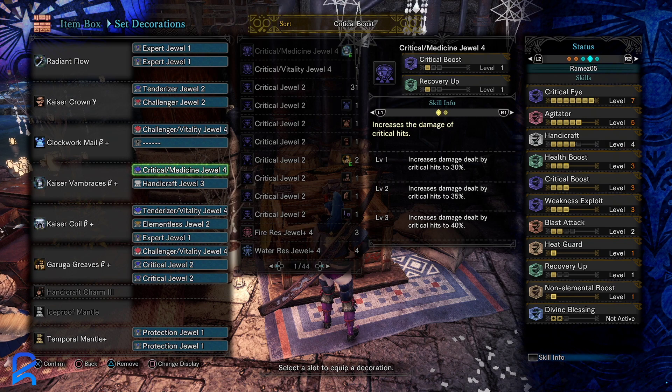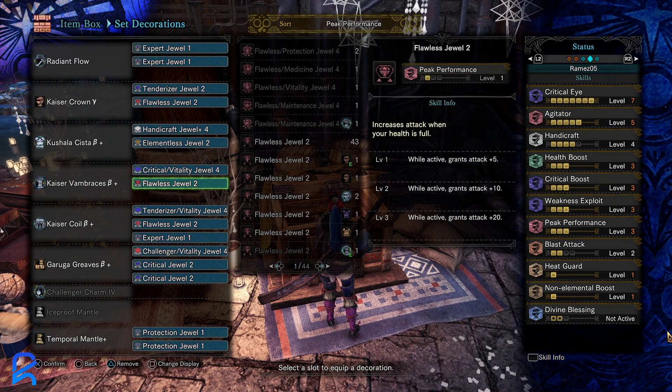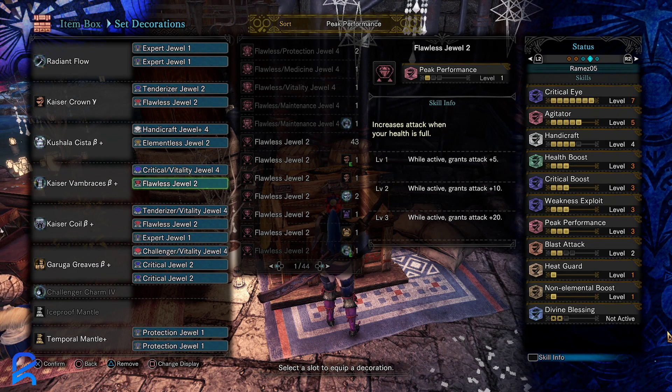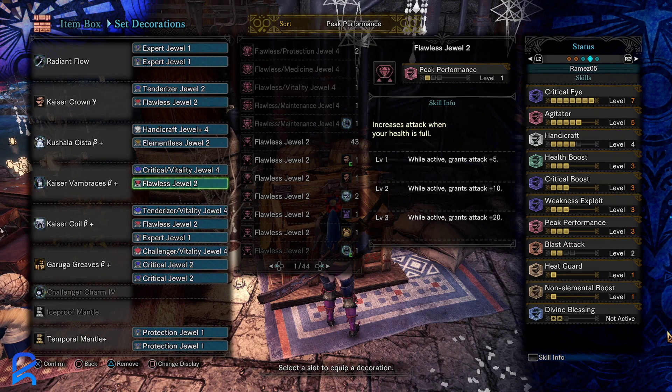Now we're going to cover 100 plus MR Longsword builds using the Shara Longsword. This is where we want to use Peak Performance because we can finally get Health Augment and make use of that extra 20 attack. Here we're still using the Kishela chest piece, but I'm only using it because I have a Double Handicraft deco. By this point you should have some decent decos — not everyone is going to have Double Handicraft, so you may not make this build exactly, but you could make something similar and probably just drop a Peak Performance or something.